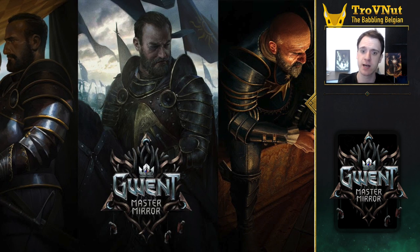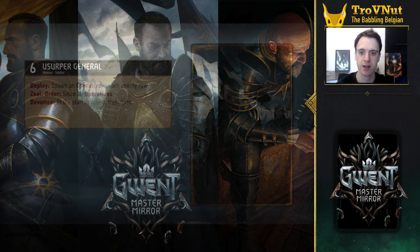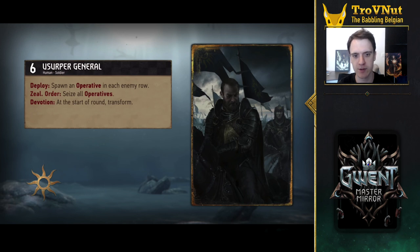The first card revealed like this was the Usurper, evolving from a simple officer to a Usurper General and then finally to a full-fledged Emperor. The first evolution happens naturally at the start of the second round with no requirements, and the second evolution requires Devotion — so he will only move to his final form in round three if you don't include any neutral cards in your deck. I'm guessing most evolution cards will require Devotion in some form, probably to limit some of the wilder combos possible with these powerful new cards.